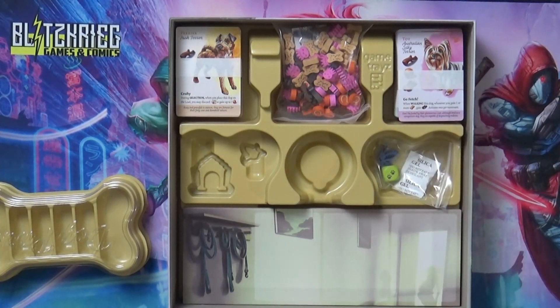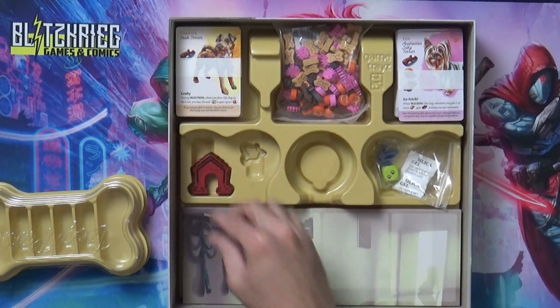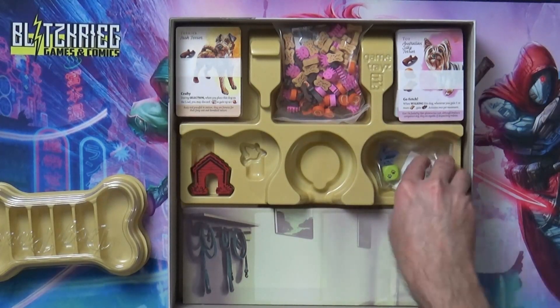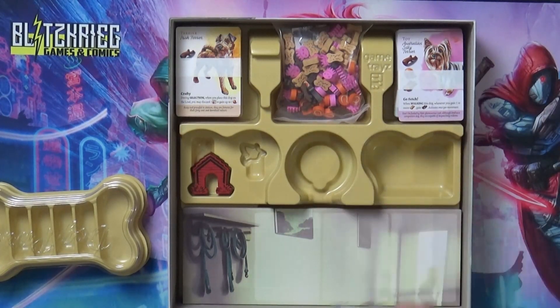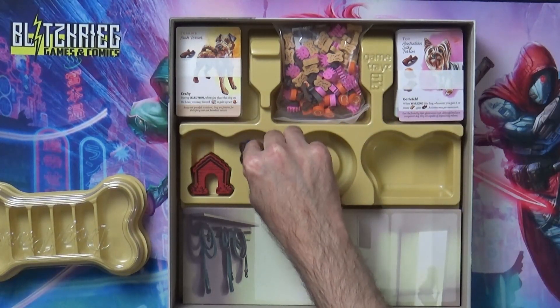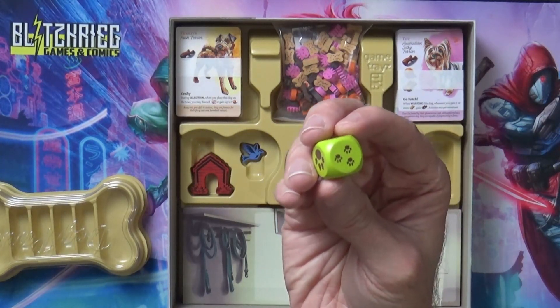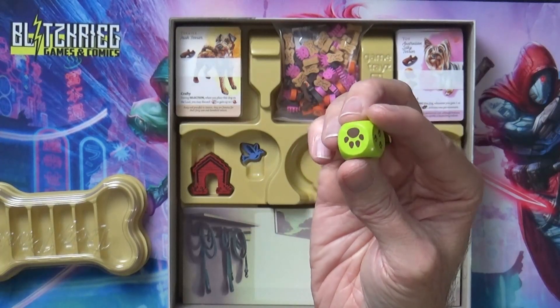Then it looks like we got some extra little stuff here - this just looks like probably the first player marker, looks like a little dog house. Looks like this is where the dials will go once they're done. We got a little birdie here which looks like goes right there, and then we have a dice - it is a wooden dice.